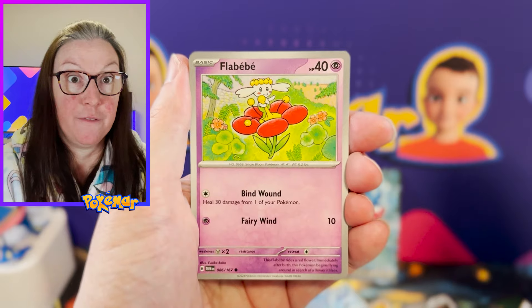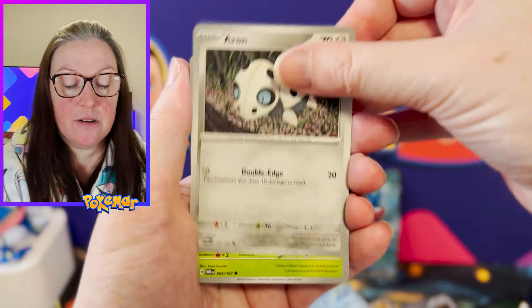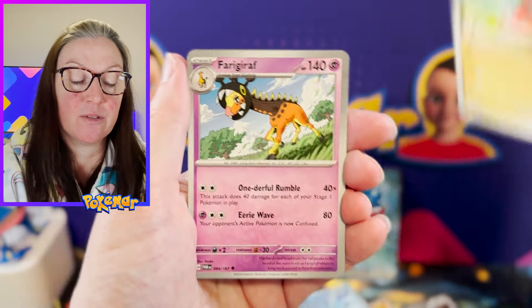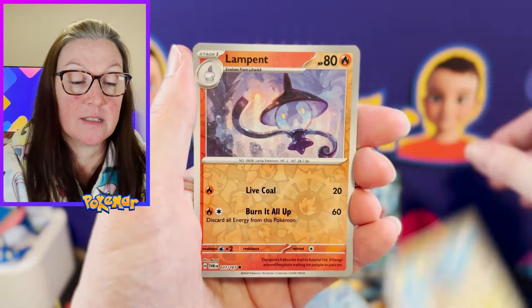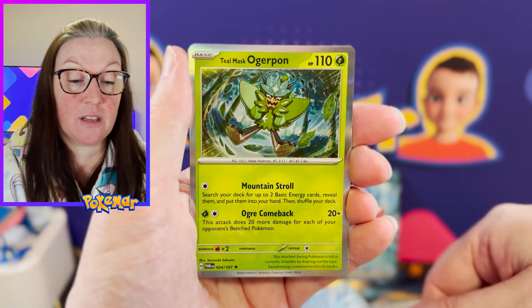Let's keep it rocking. Flabebe, Timber, Aeron, Spinarak, Tatsugiri — wrong one again — Free Giraffe, Rifort, Heliolisk Reverse, Lampent Reverse, and Teal Mask Ogapon.